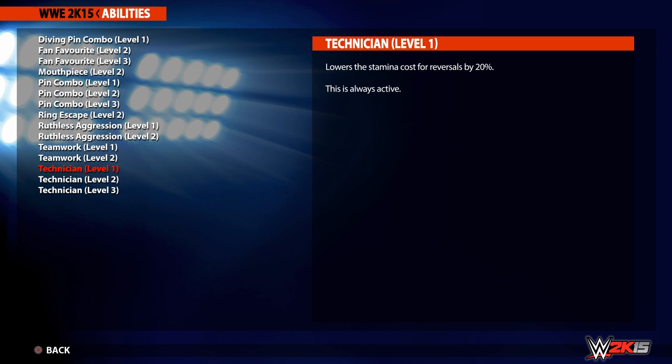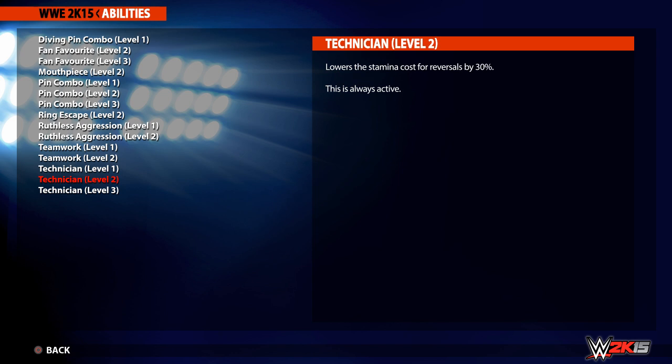Finally, the last known abilities so far are Technician Levels 1, 2 and 3, which relate to reversals. They lower the amount of stamina that you'll use when reversing moves by 20% on Level 1, 30% on Level 2, and 50% on Level 3. This one should be a really good one to use once you've mastered reversals, as it'll greatly affect your stamina bar and give you a big advantage.